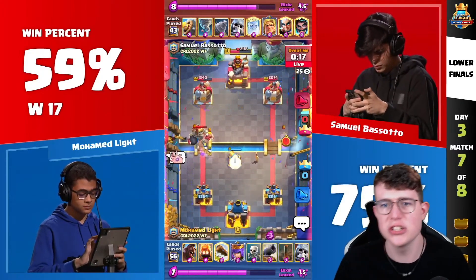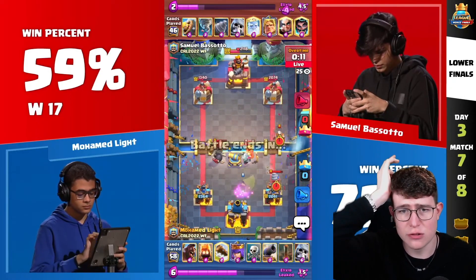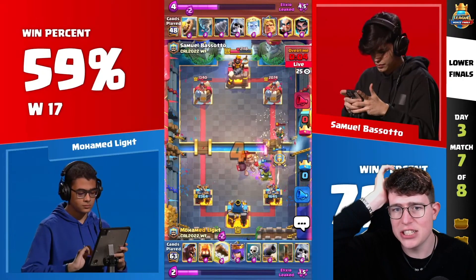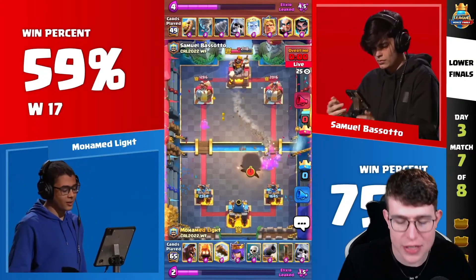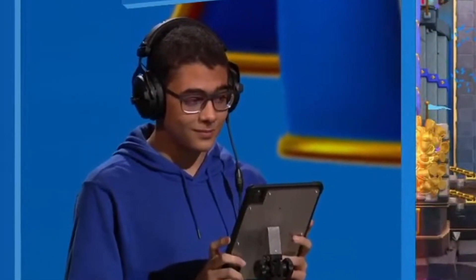He goes all in — goes for a Golden Knight, not sure what else he can do. He goes for a Magic Archer now, trying to get a connection somehow. But the Golden Knight doesn't reach the tower. The Magic Archer is connecting though — the Magic Archer actually put in some work. Imagine if the Golden Knight had connected in this situation — I think this would have been over, one of the craziest comebacks ever in Clash Royale history.